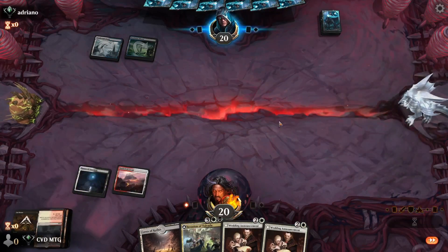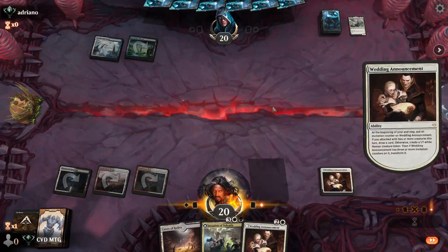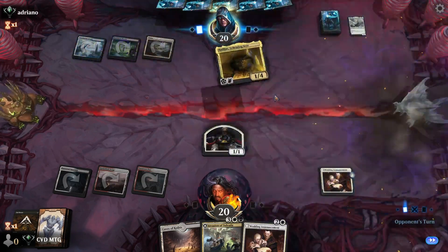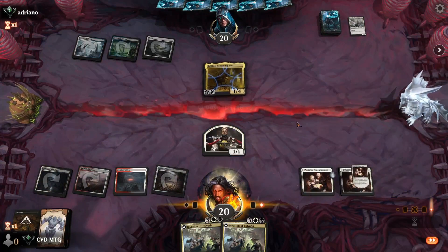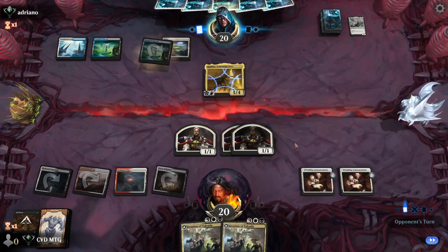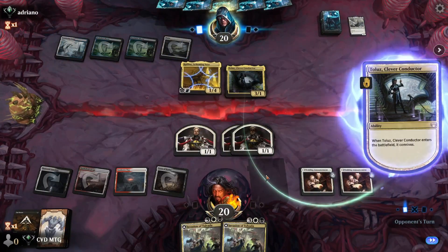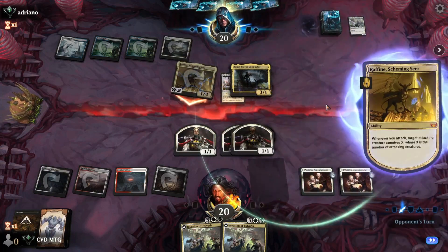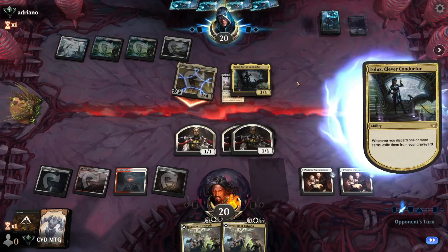Thank goodness we were on the play — we can take out their Thalia and cast our Announcements on curve. The opponent plays a Raffine. Second Announcements, no attacks. The opponent casts Raffine, connives and gets Nightgang under there, then connives again and gets a Takenuma.